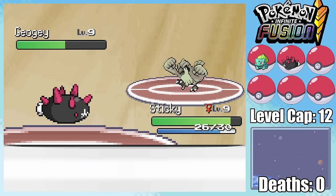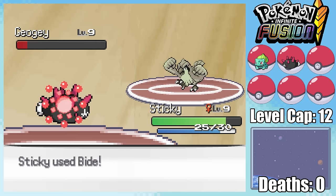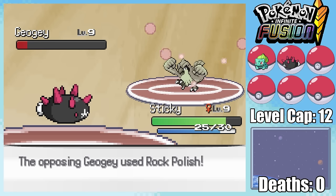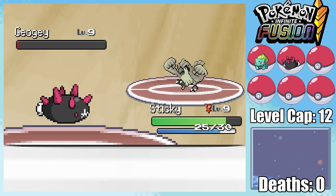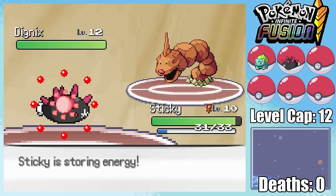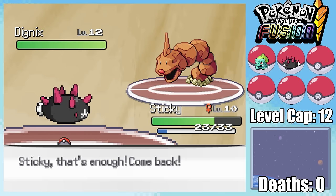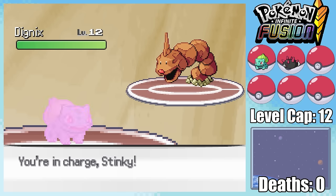While Sticky basically doesn't have an offensive presence to speak of, its defenses are both base 130, which is pretty incredible. We're almost getting the same amount of health back from Leech Seed as we're taking from Gust. Rock Tomb ends up doing a bit more damage and lowering our speed, which doesn't really matter when your base speed is 5. I go for another Bide since it's the only thing I can do, and GOG goes down to Leech Seed. Unfortunately, I'm locked into Bide as Dignyx comes in, but with our massive defenses, a Dig still doesn't do too much damage, and I can get a switch into Stinky.